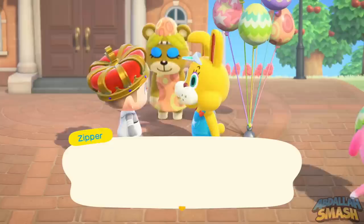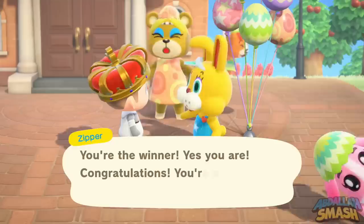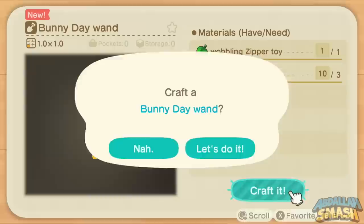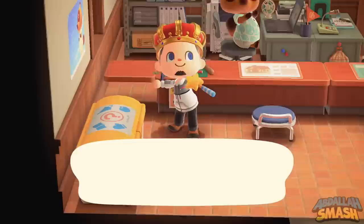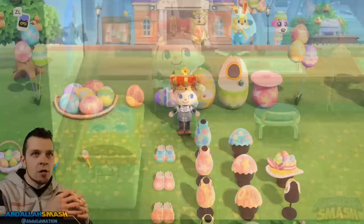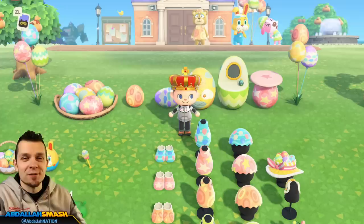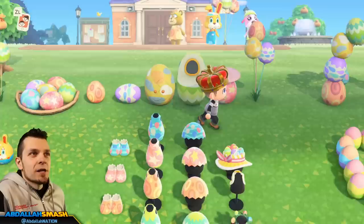Once you show him the crafted Zipper Toy, he'll say, "This is the end of the line, you've done it. Here we go — have this awesome Bunny Day Wand," which is going to be the endgame trophy. If you take a look at the ingredients needed to craft the Bunny Wand, it's going to require that newly made Zipper Toy and a couple of star fragments. Pretty much wishing upon a star and then checking the beach the next day to find those star fragments. Once you have the Bunny Wand, that's it — Bunny Day is absolutely over. You now have 19 different non-clothing items and 22 clothing items in the game for a total of 41 items.